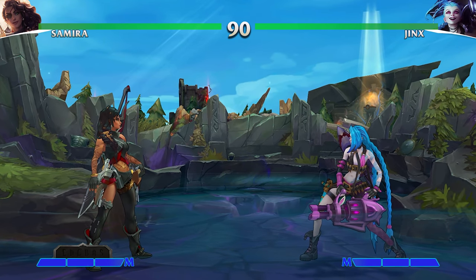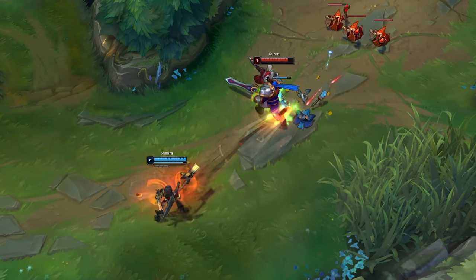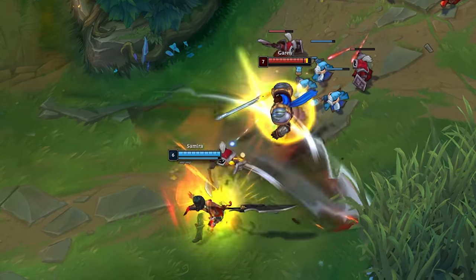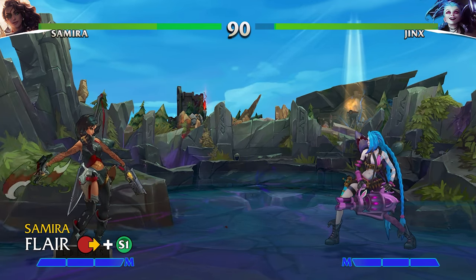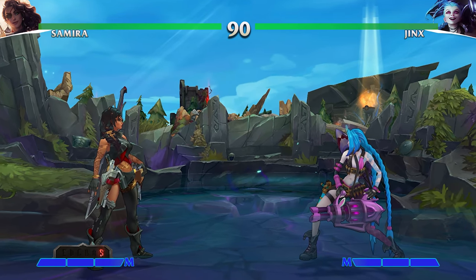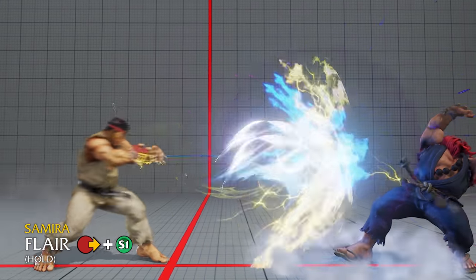Moving on to those special abilities, we start with her Q ability, Flare. Samira fires a shot at long distances, or at close range swings her sword at her opponents, dealing physical damage. In League, Samira can alternate between her ranged auto attack and her gun flare ability to start chipping away from afar. In Project L, for the base style version of the gunshot, we could give her a standard forward shot projectile to zone and poke her opposition. The mid-tier style version allows Samira to shoot in different directions, such as an anti-air or airborne version. Finally, the full style shot could allow Samira to hold the special button down to charge her next shot — with a larger hitbox, a wall bounce if it connects, and acting as a guard break on impact against a turtling opponent.